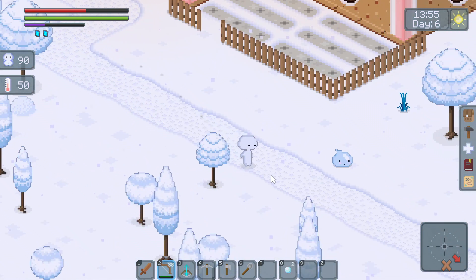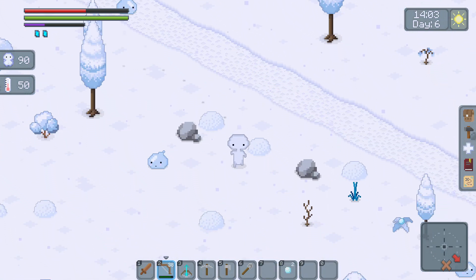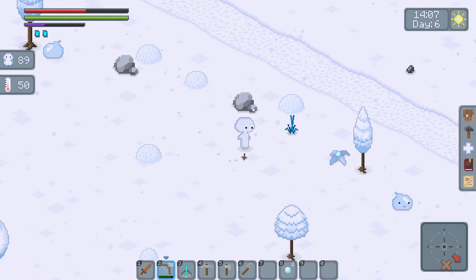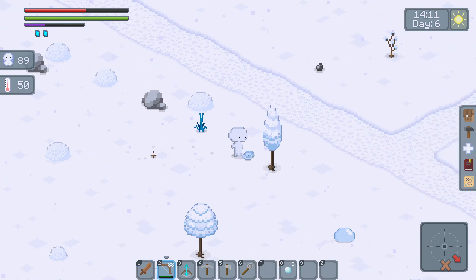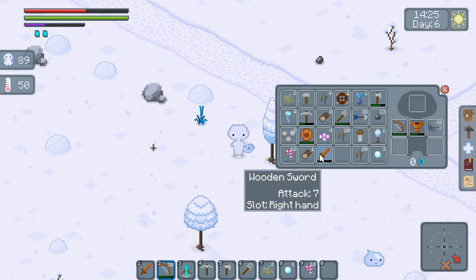So we need to get an egg and there's the treasure. I'm gonna head towards the treasure first because it might help us get the egg. I should move some of this stuff into my hotbar. This is healing, this is healing. Oh, the sword is rather low.